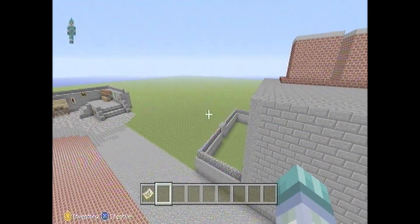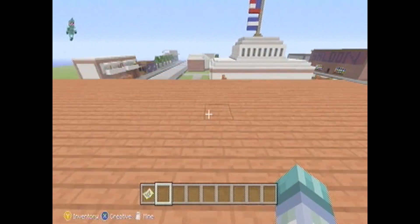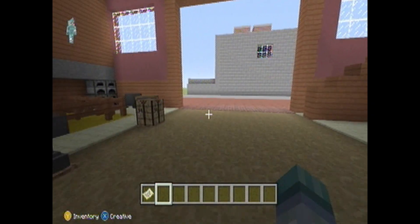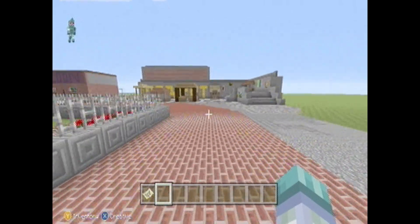Over here we have the factory, which is not complete. This is definitely inspired by Saint Denis. And then there's a road — actually more of a walkway than a road. This brick area.